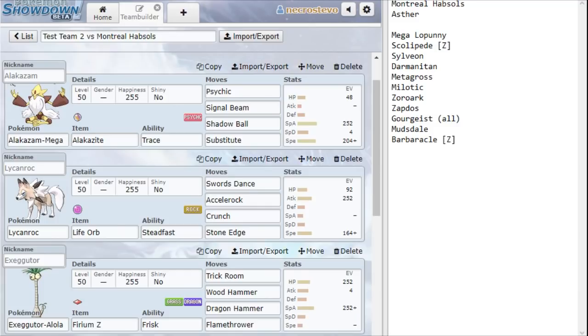You definitely want to be the person who is utilizing Megalopony as opposed to the person who has to face it. How are we going to face off against this? My team is actually pretty straightforward this week, which is a little bit of a change here.